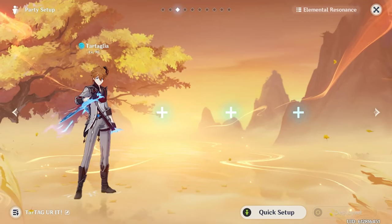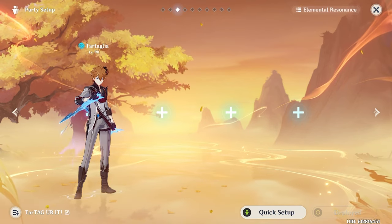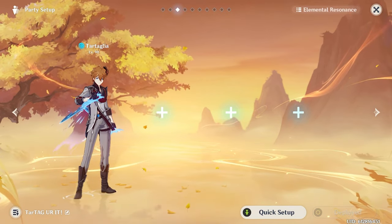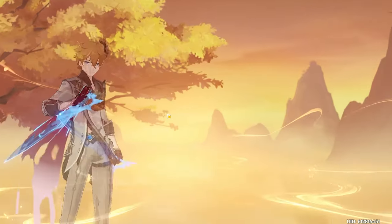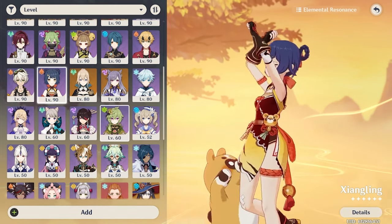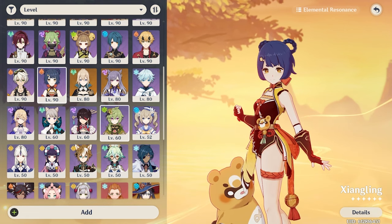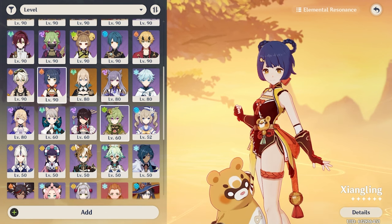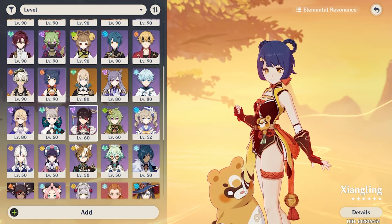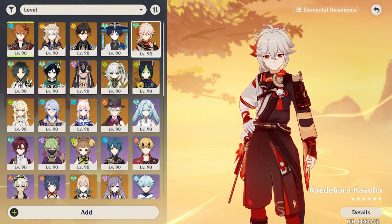For Tartaglia's team comps, his job is to be the Hydro enabler — always applying Hydro as the aura element while sub-DPS characters trigger reactions. His strongest team, in my opinion, is the Vape team. The main core is double Pyro and a support flex. The two best fits are Bennett — who buffs attack and covers healing — and Xiangling, who will actually be your DPS for this team. You want Tartaglia to apply Hydro as much as possible so Xiangling can vape every single hit from her burst, effectively doubling her already massive damage. For the support flex, the best option is Kazuha — he can swirl from the Viridescent Venerer set, provides great crowd control, and grants elemental damage bonus buffs.